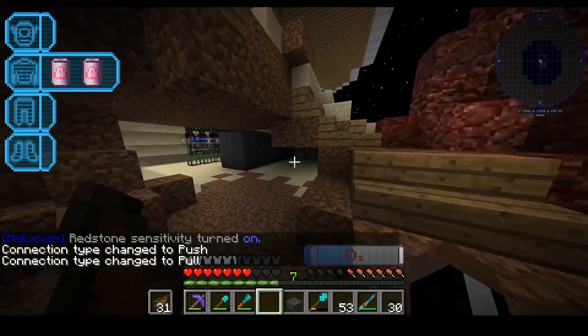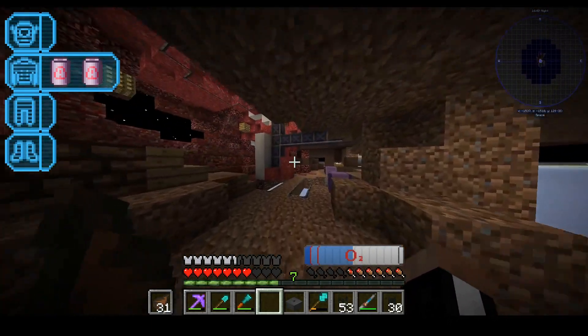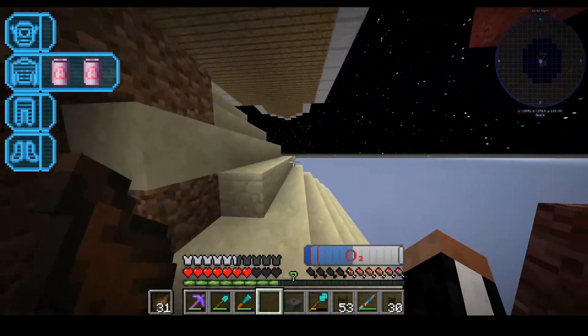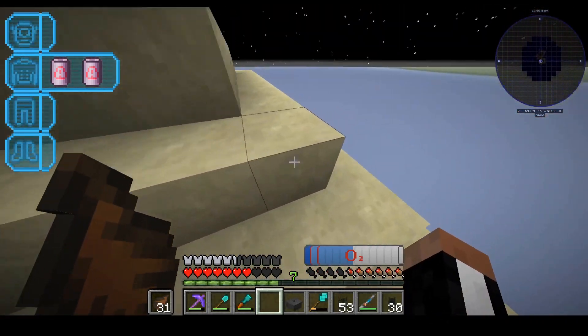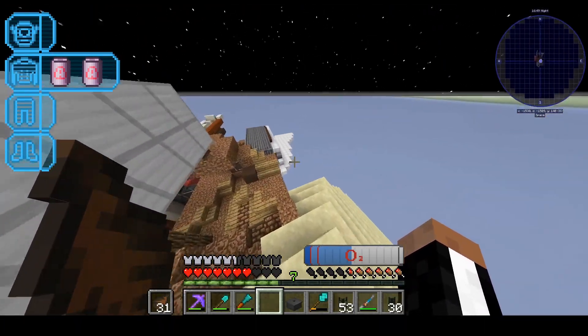Next episode we're actually gonna be able to hook this thing up with some fuel. We'll also need to hook it up with a wind turbine for powering the dimensional transceiver, but that'll be fine. I'm pretty sure I have a pump in that dimension and I'll also need to hook up a chunk loader, but I know where the chunk loader is so I think we've got that covered.